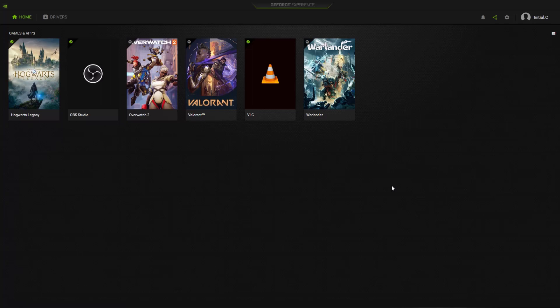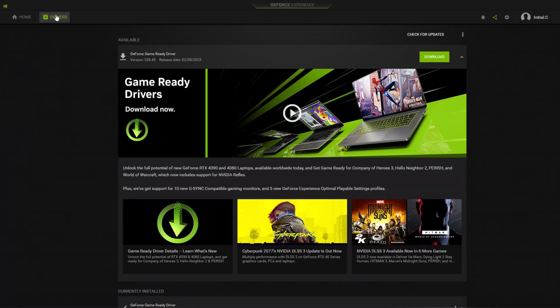Open the GeForce Experience application and select Drivers. Click Check for Updates. If there is an available update, click the Download button. After the driver download is complete, install the drivers to update your graphics card driver.